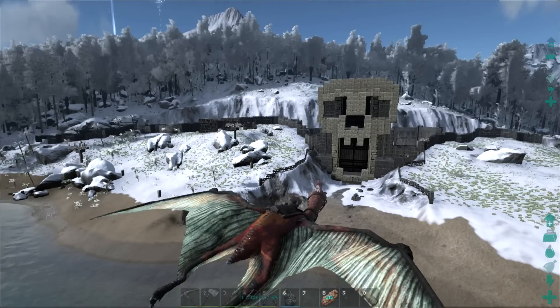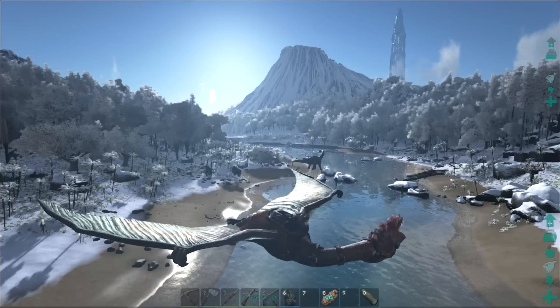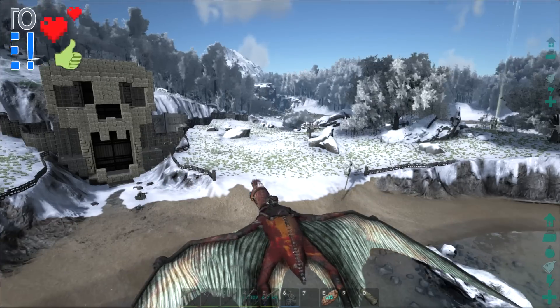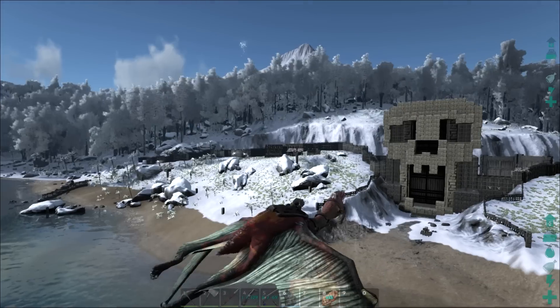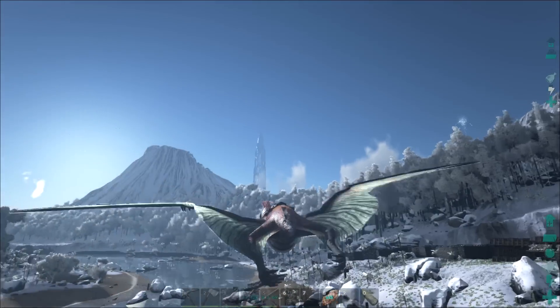What's going on everybody, it's Monkey Farm and we are back with some more ARK Survival Evolved here on the pooping evolved server. Winter Wonderland has dropped — would you check this out, look at the snow everywhere!